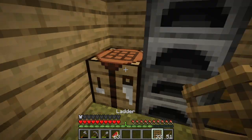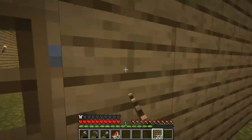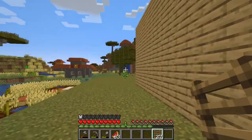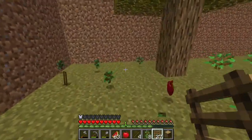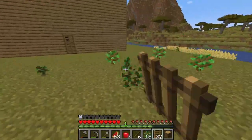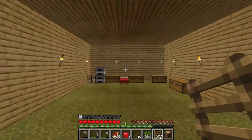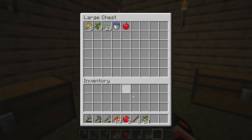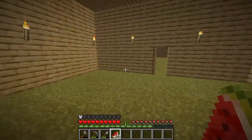We need wood for ladders. Now we're going to use the ladder to get to the roof. I'm going to cut all these front trees down so no trees are blocking the view and it looks nice — you want the front of your property to look nice. I'll have my tree farm somewhere else; I don't know exactly where yet, but we'll figure that out.